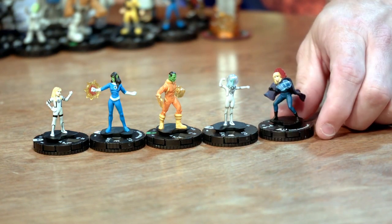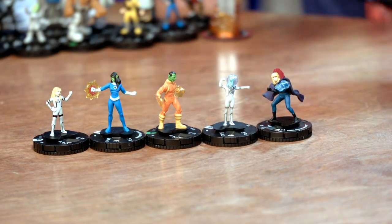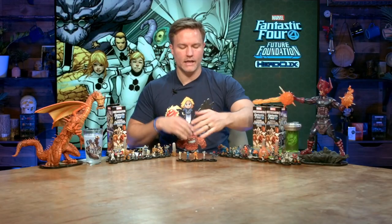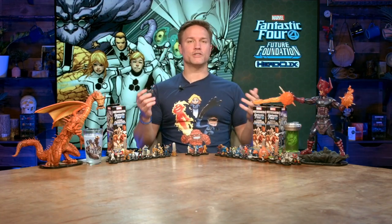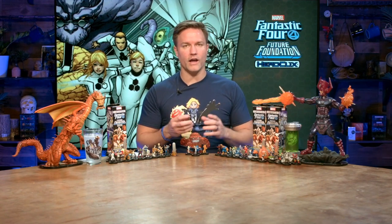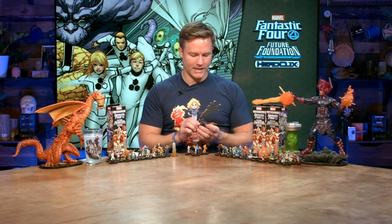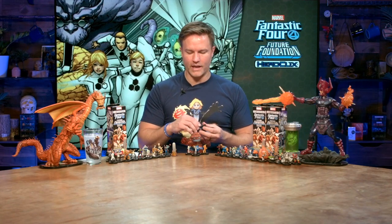It is very cool because early in Hickman's run — and this is more what I was hoping for in the Fantastic Four set, which is why I love that we've gotten another Fantastic Four set so quickly — I wanted hyper-specific, super-powerful versions of the Fantastic Four, like Johnny Storm with the Annihilation Rod, the Cosmic Control Rod from the Negative Zone. We got that, and then I wanted versions of that for each of the characters. To get Susan this way is awesome.